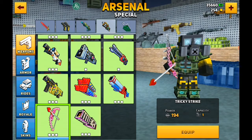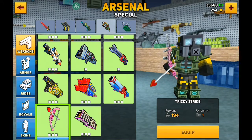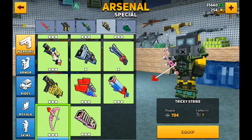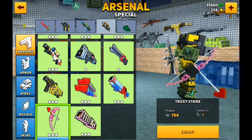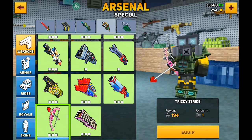Next one is the Tricky Strike. This one must be cut from the game too — I don't remember seeing this weapon in the Valentine's updates, but here we go. It's a very cool looking weapon and it works the same as the Santa Green Launcher, but they're very glitchy.